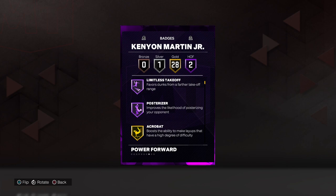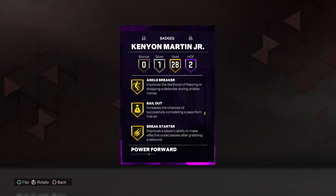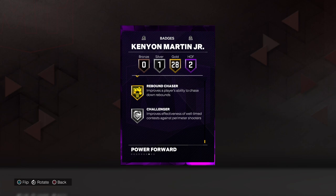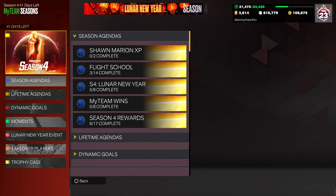We got Limitless Takeoff and Posterizer as two Hall of Fame badges. We got Acrobat, Bully, Fast Twitch, Slippery, Catch-and-Shoot, Corner Specialist, Green Machine, Ankle Breaker, Break Starter, Clamp Breaker, Quick First Step, Chase Down Artist, Clamps, Menace, Off-Ball Pest, Pogo Stick, Workhorse, and Rebound Chaser — all gold badges, 28 gold badges total, and one silver badge which is Challenger.